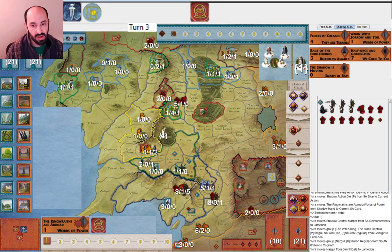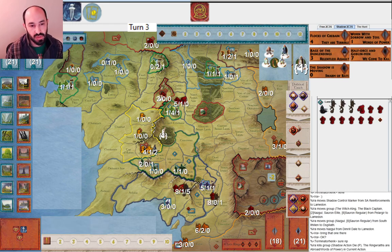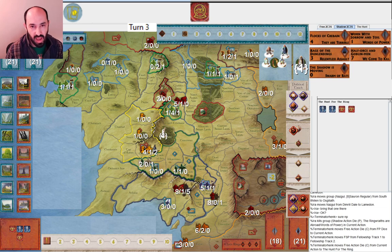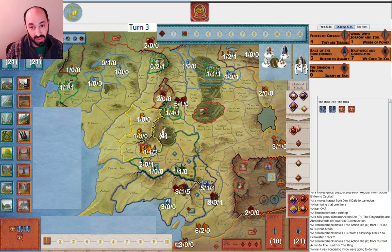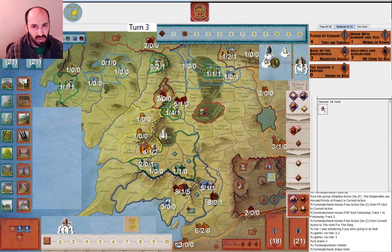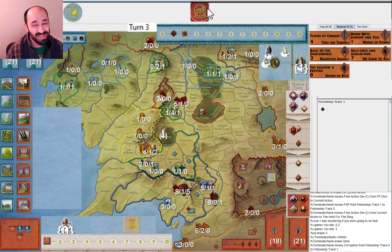Ringwraiths Abroad moves to Lamedon and Asgiliath. My opponent is obviously very happy that I didn't mess with them anymore. They move again - I guess they need to get out of Moria one way or another. Now I'm very likely to hit them. I have four dice on a five and I don't reveal them. Maybe I should have played Warn with Sorrow and Toil first so I could have caught them. I didn't think they were going to move a second time, but I guess what else could they have done? We got Gimli.